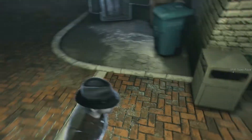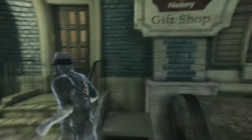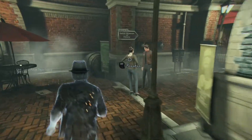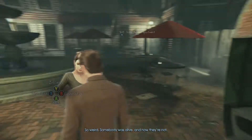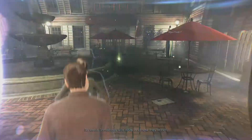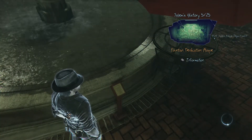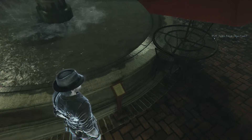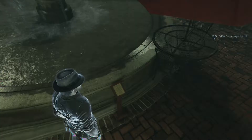Gotta figure out how to get that note. Not sure how long this part is gonna be, folks. I don't gotta read these anymore, it's just pointless. Fountain dedication plaque — 'This fountain is dedicated to the hope that this quiet town of Salem will be known for peace.'